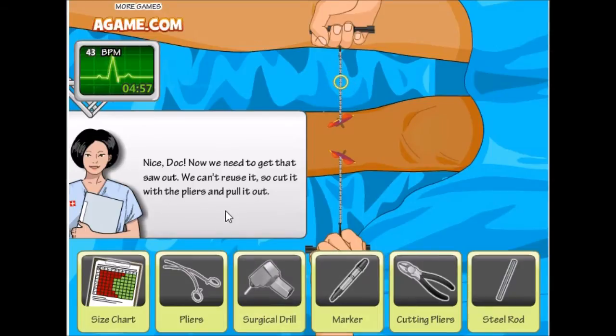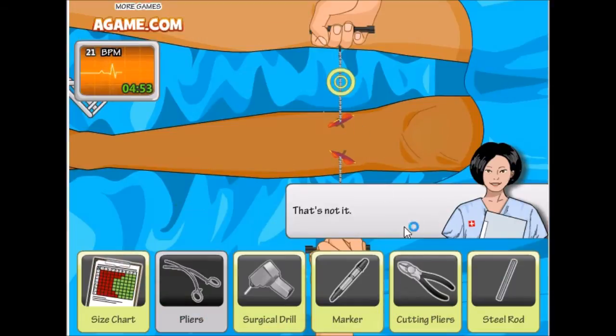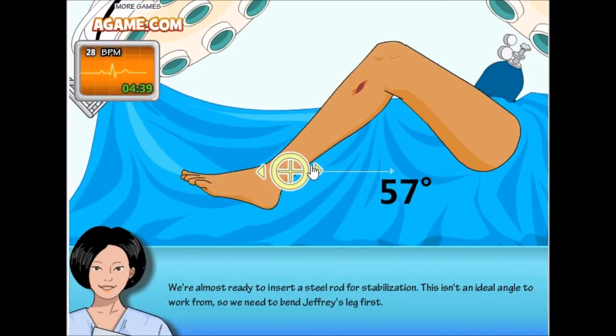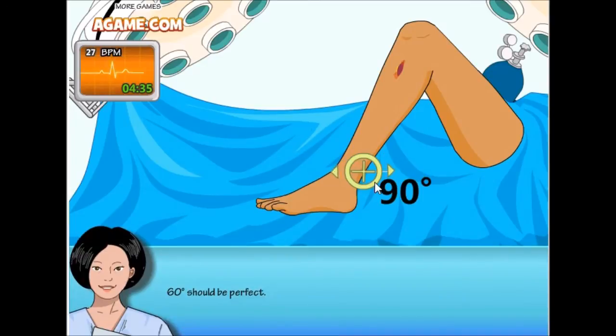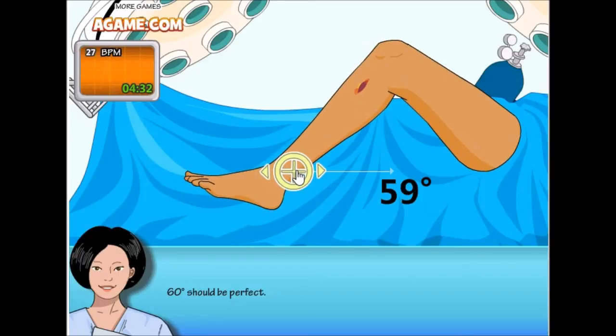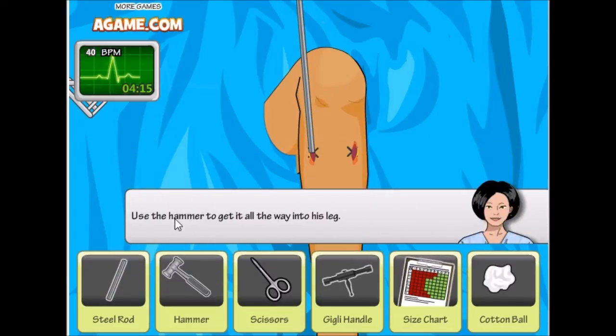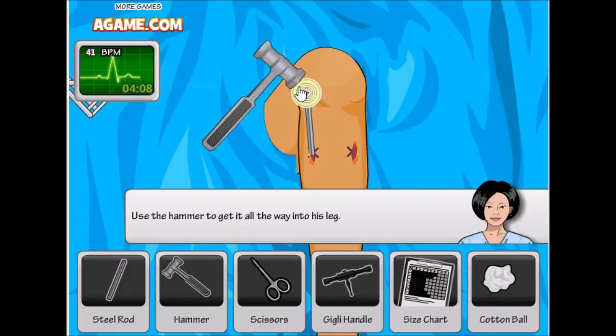Now we need to cut it — pliers. Cutting pliers — you gotta be more specific! Pull it out! We need to put it at 90 degrees — wait, 60 degrees. Got it! Insert the rod — we need to insert the rod again. Put the pin in — this is the steel rod. Use the hammer to get it in. This is why I didn't want to become a doctor.